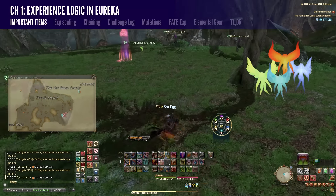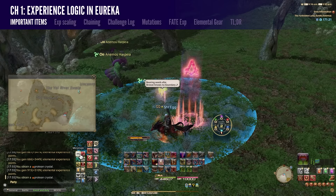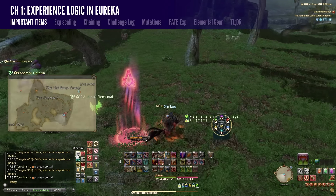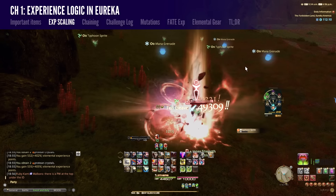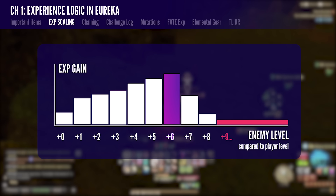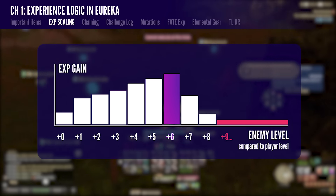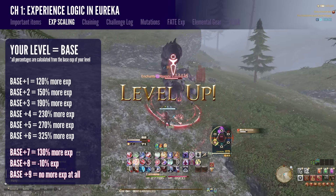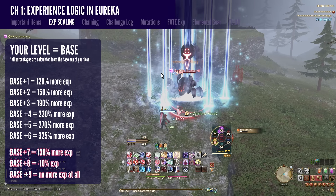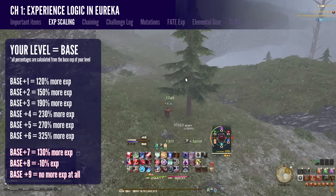There are always 3 fairies in each instance at random locations. Sometimes it takes some searching to find them, but it's really worth it to seek them out while leveling. In Eureka, experience scales in very consistent ways depending on your own level compared to the monster's level. The key numbers to remember are 6 and 9. Experience gain is higher as enemy level is higher compared to yours, peaking at 6 levels difference. There's a drop-off after that, and at a 9-level difference you get no experience anymore. Killing monsters of your own level gives less than half the experience compared to enemies 1 or 2 levels higher, and killing lower-level monsters is virtually useless.